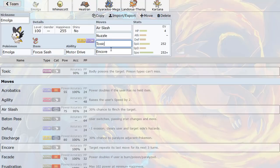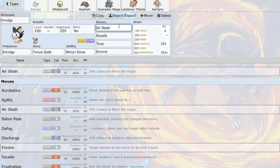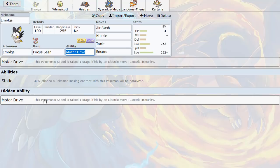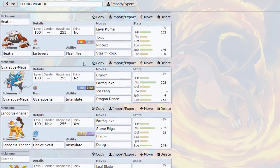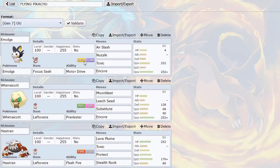If they try to set up Stealth Rocks or any kind of setup move, we have Encore to lock them into it - that can be pretty useful. Air Slash is just a move that can do some damage; I gave it max Special Attack so it does about 35-40% to Lando-T. Motor Drive is the ability - any time we're hit by an Electric move we get +1 speed, and we can Encore them into it. I've been testing Emolga and it's a really solid lead.